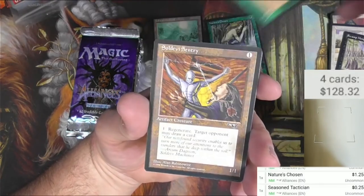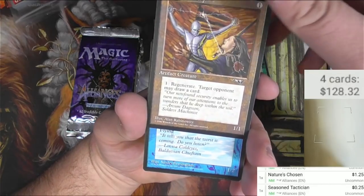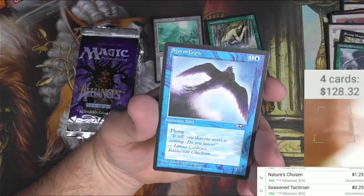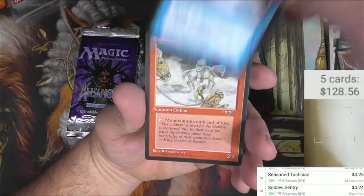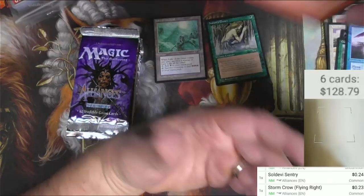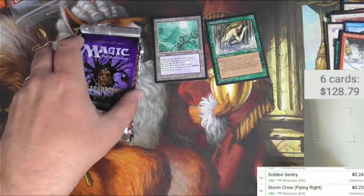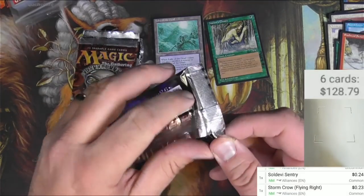Gorilla Berserkers — every century can regenerate. Let me just check — no, it's nothing. Storm Crow, and then Enslave Scout. Storm Crow is nothing, of course. I'm just going to scan it anyway. I'm just going to scan stuff like crazy here. Can't imagine this one's going to beat the last one.